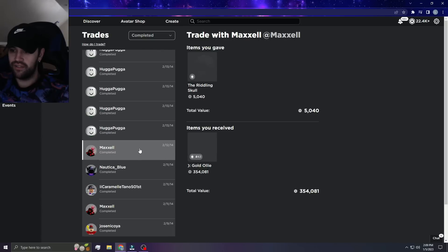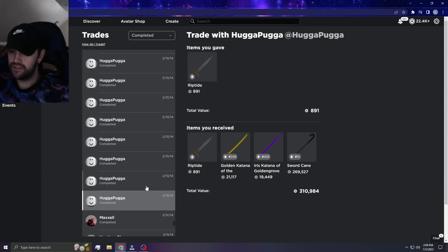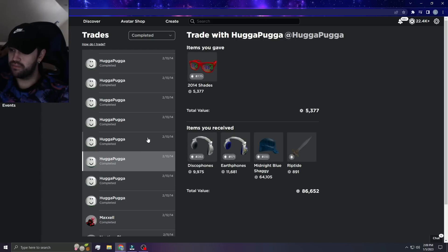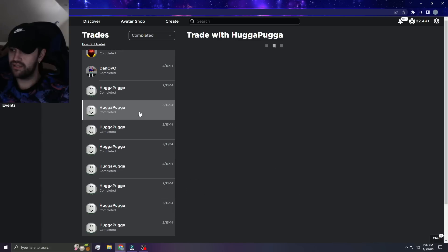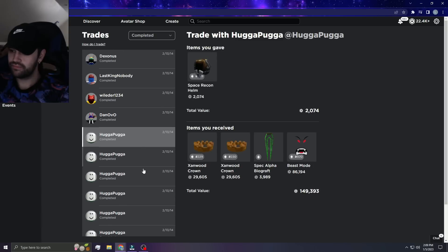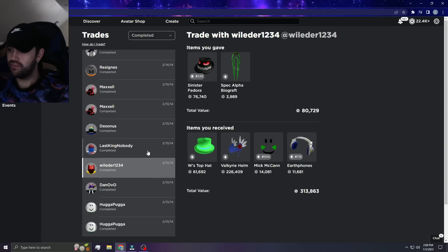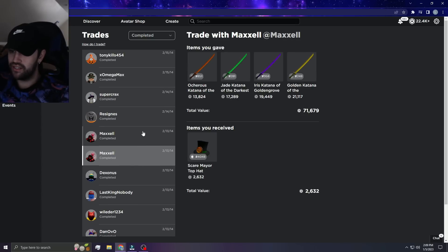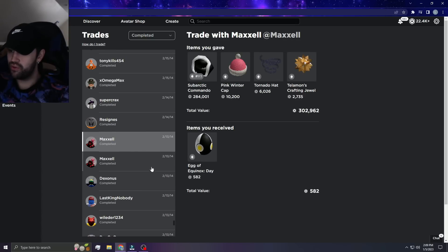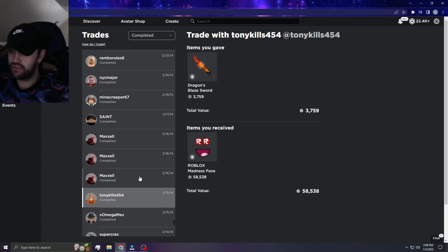Let me know if you guys enjoy this type of thing, because I love looking back on these old trades and I think you guys would really enjoy seeing more of them. We had Imperious for a while — the Hugga Pugga, Hugga Pugga. Apparently he's just giving me a bunch of items. I don't even know what this is — that might have been part of a multi-trade we did with Maxell.